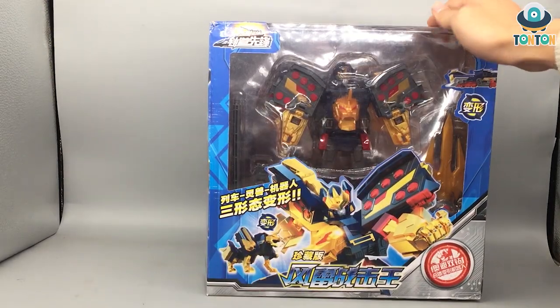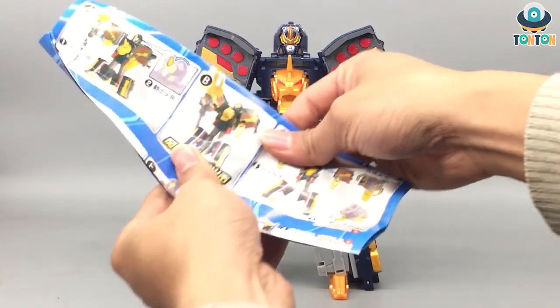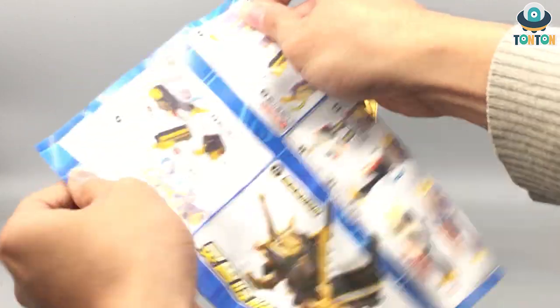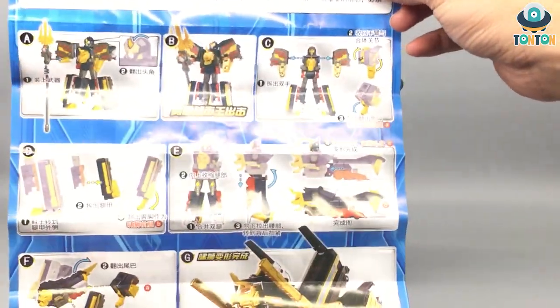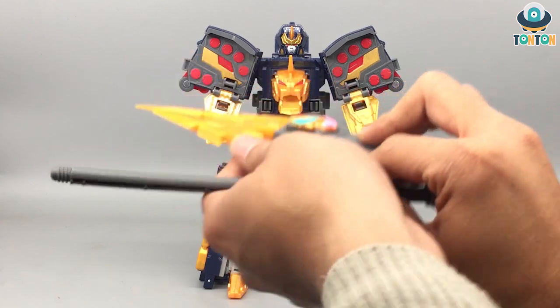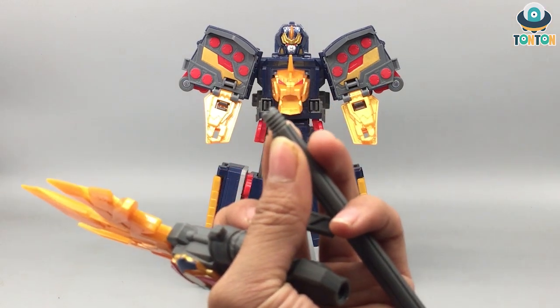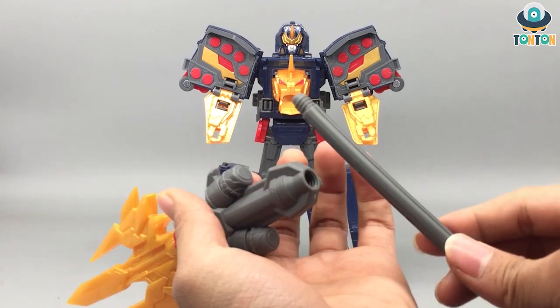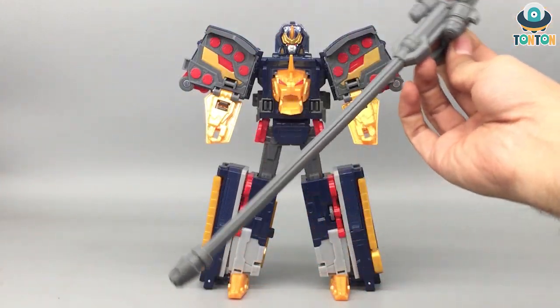Now let's crack this open. Here we have the mech itself — I'm just gonna call it Thunderbrick for short — and here we have the manual. You have the normal piece for the rail connector, and then you have the weapon, which is a two-piece spear. To connect them is quite interesting: rather than just plugging it in, it uses a screw mechanism, so you simply rotate it and you get a very long spear.